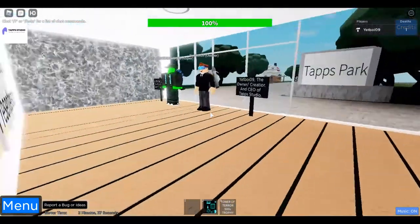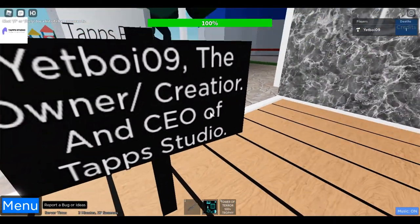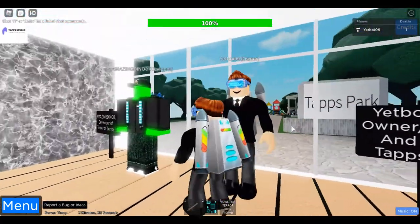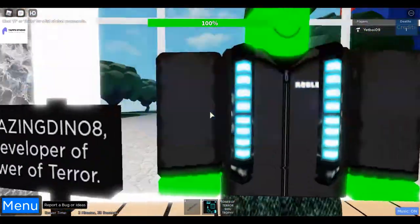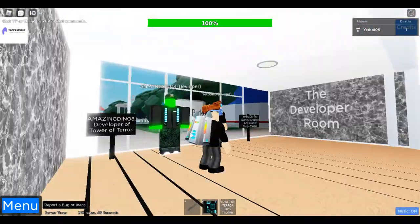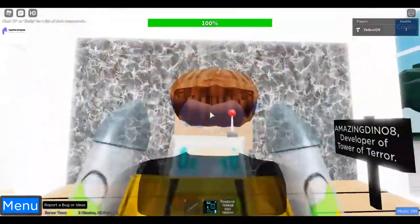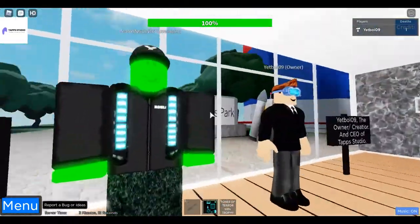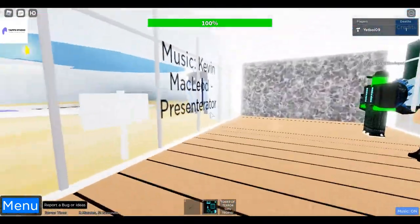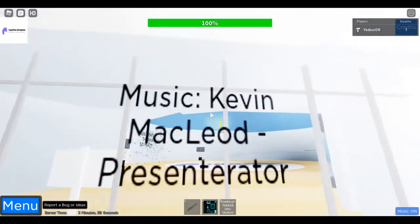We have the developer room. I'm the owner and creator, and CEO of Tap Studio. That's my friend AmazingDino8 — make sure to check out his channel, it's called Fun Kat Time, and cat is spelt with a K not a C. He is the developer. This room shows what the music is called and who made it.